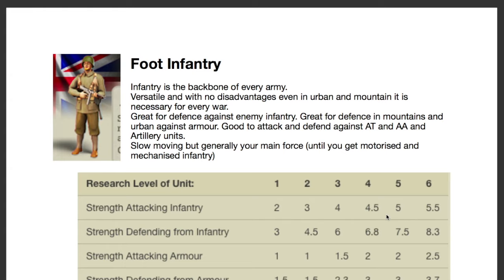Infantry are relatively cheap — not extremely expensive — so you should be able to produce them most of the time. Militia would be a step down if you're unable to produce infantry. But if you can, I'd recommend always getting infantry over militia. I'd also recommend motorized over foot infantry, though we'll discuss motorized in another video.